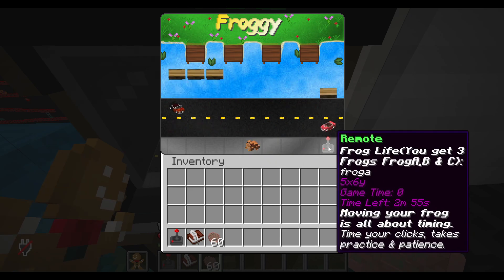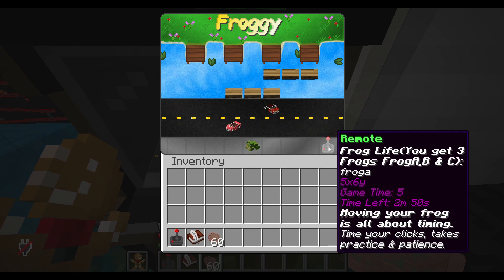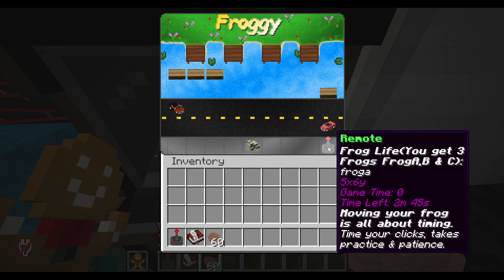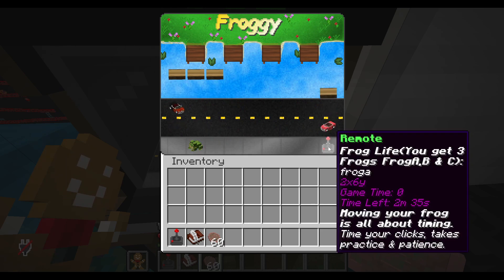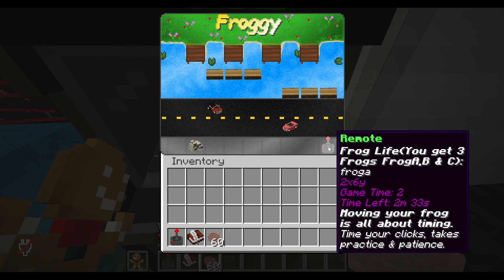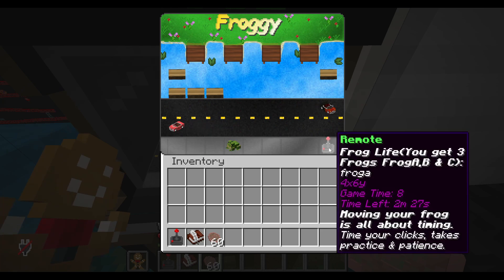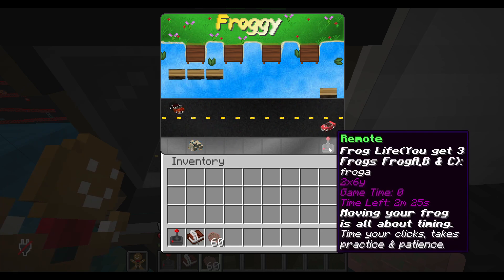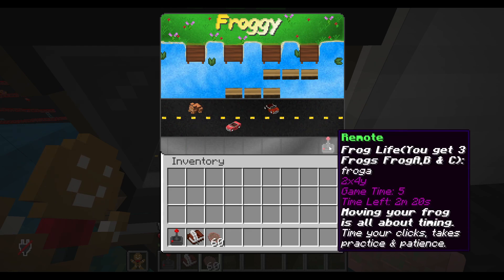Here's our remote. The frog movement is all about timing — you've got to time your clicks, and it does take practice and patience. I'm going to mess up so many times here until I get it right. But I've won the game several times, so it is possible. The way you move is left and right-click to move the frog, and then shift-right-click and shift-left-click to move up and down.